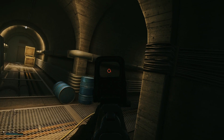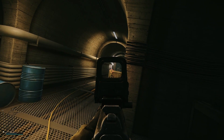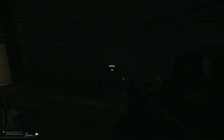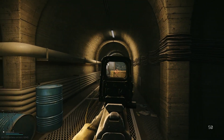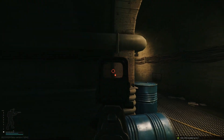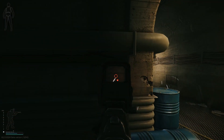The RPK is quite moddable. You can change the barrel, pistol grip, stock, and magazine, and you're able to add various scopes, change the quad rail, and add grips, lasers, and lights. For magazines, you can use a 10-round mag for the best ergonomics, and there's also 30-round, 60-round, and a 95-round drum. Just keep in mind that the bigger the magazine, the less ergonomics you'll have.